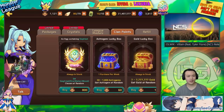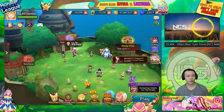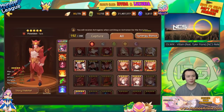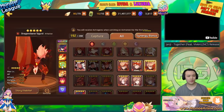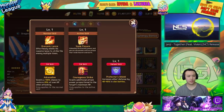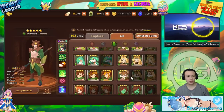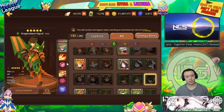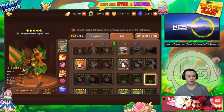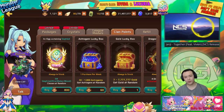Moving on to the clan shop — the Siegfried egg gives you a five-star Siegfried. These are very good monsters. The water one is a great clan battle monster with courageous strike, making it really good for titans. The fire one is a really good farming monster. Basically all three Siegfrieds are really strong and essentially free nat fives if you participate in clan battles long enough, so definitely do your clan battles and spend your climb points on the Siegfried egg first.